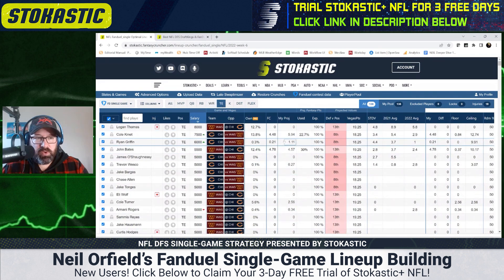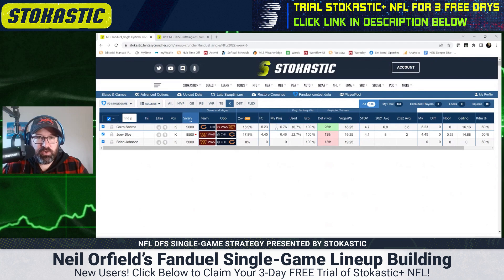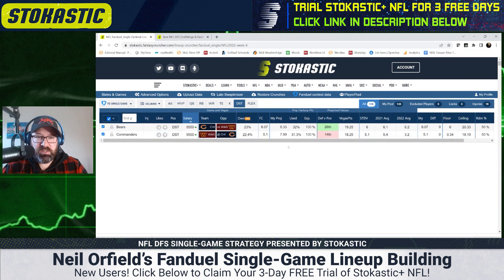At tight end, I'm getting to a little Cole Kmet but not much Ryan Griffin — maybe I'll give him a little boost. I'm not sure I want any Trevon Wesco. I will want some Cole Turner — he was pretty involved last week in his first NFL game. Maybe Armani Rogers. I haven't made final decisions yet, but these are the kinds of things I'm thinking about: how do players project relative to each other, and how much am I getting relative to their ownership projections.